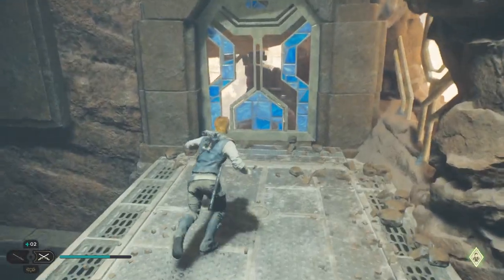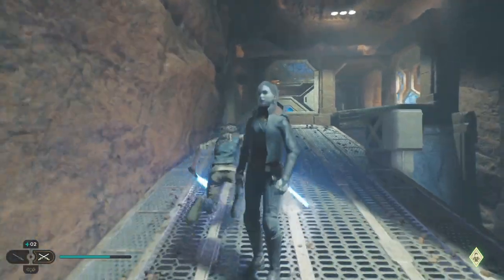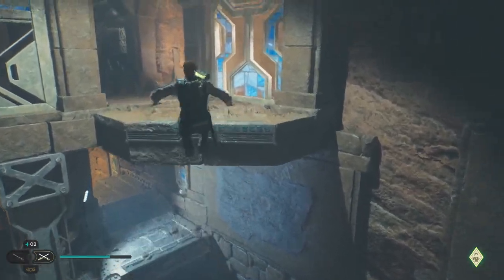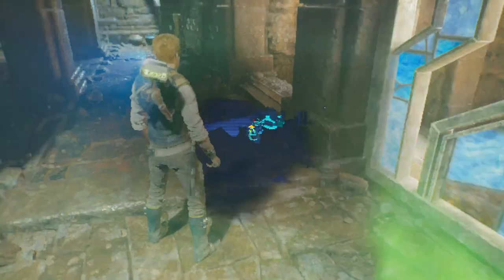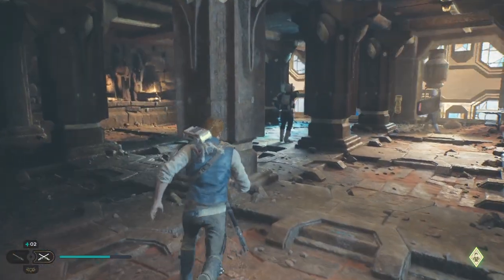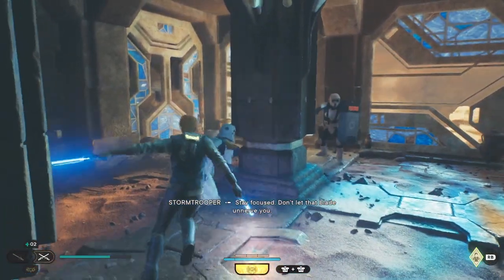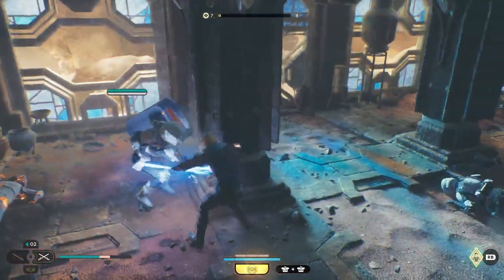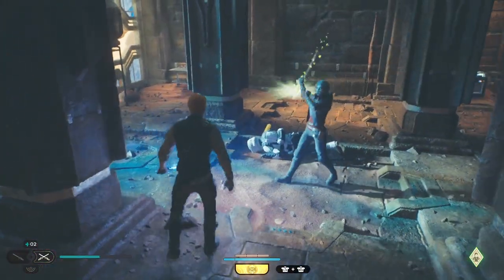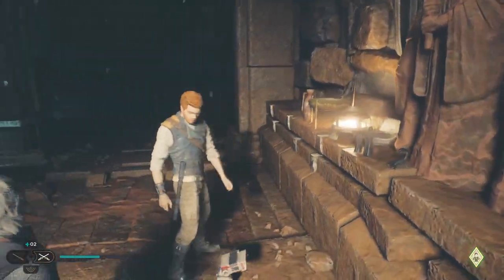I'm going to head up here. I don't think we can force push that — it looks weird though. Let me real quick — I think we go this way, let me double check. I think we just jump this. I'll slip one more time and make sure we're going the right way; we don't know because it hasn't loaded in yet. Oh my god, I dodged into the pillar. I don't think we need to scan this — I'm scanning it. Let's take a look at what it wants to do.